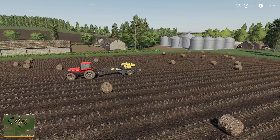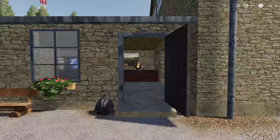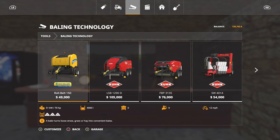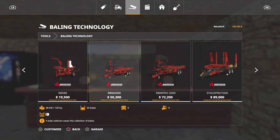We've got all of our poplars built up but we need to get them collected, so we're going to use some of the new stuff from the Anderson DLC to collect them all. Also we need to upgrade to a new cedar - it's just getting a little too small for the fields we've got. We're going to put some canola in G2 and this field, and we need to feed the animals. We're going to use the new buy-anything mod. There are quite a few Anderson trailers we could use - we're going to go into tools, down to baling technology.